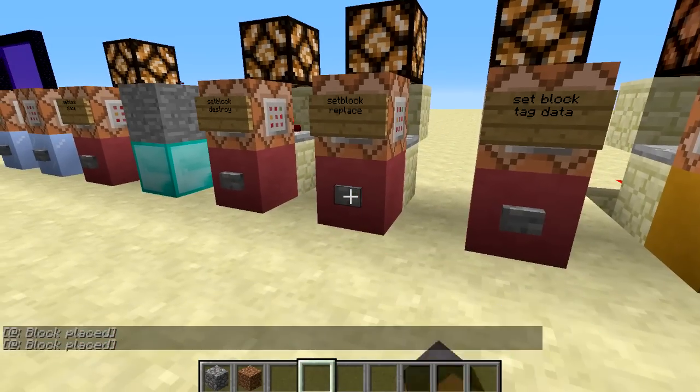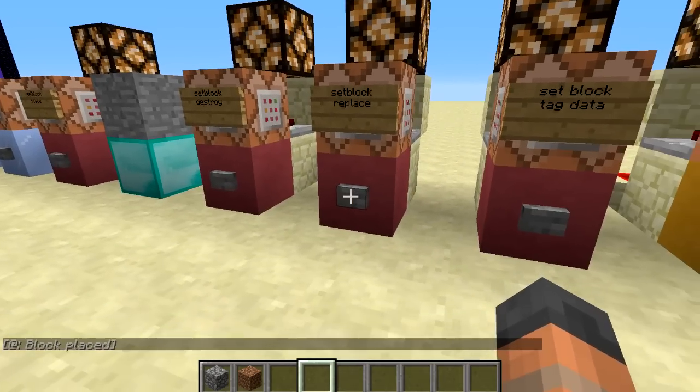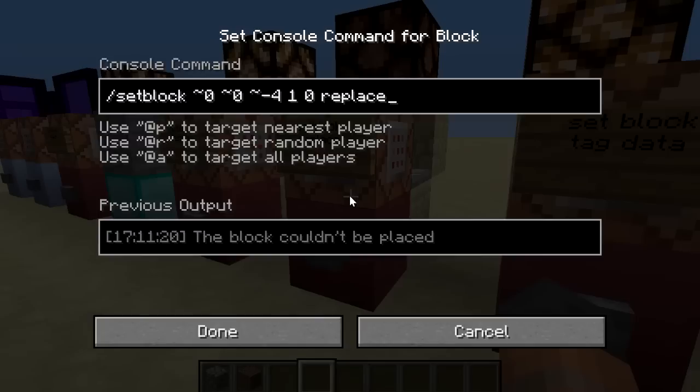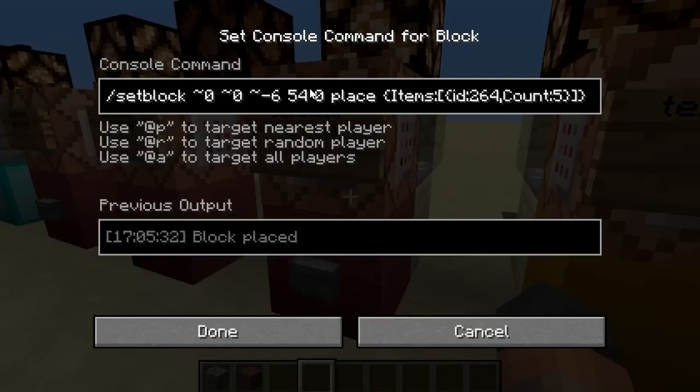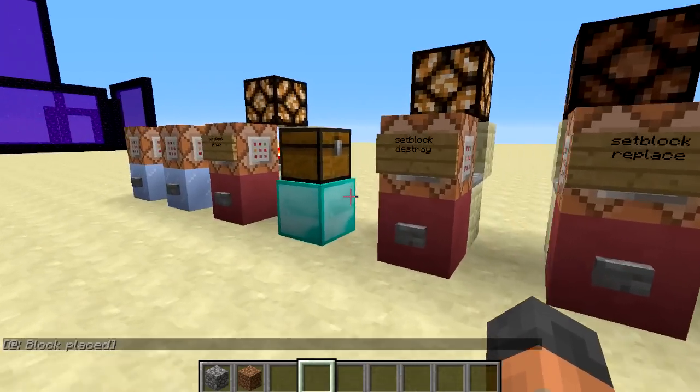The replace mode replaces the grass block with stone, but if there's already a stone block there it's going to be unsuccessful and the output turns off. The full command syntax is: setblock, then coordinates (relative or absolute), then the block ID, the data value, the placement method (place, replace, or destroy), and optionally a data tag. For example, block ID 54 is a chest and you can specify items — diamonds are ID 264 — and a count of 5, so that chest will have 5 diamonds inside it.